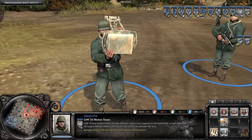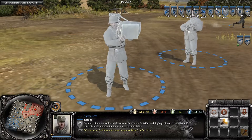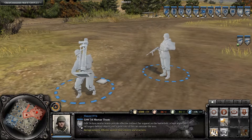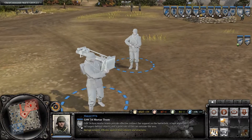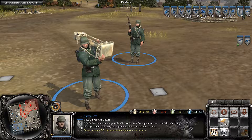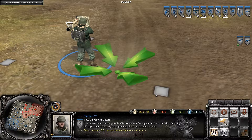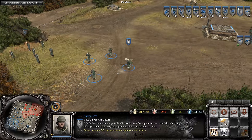Let's take a look at the Granatwerfer squad. It's consisting of four guys in-game, which is not really realistic — just like with the MG42 crew, it would be three guys. This guy is acting a bit like Superman because he is carrying both the base plate and the tube, which is kind of superhuman since these are both very heavy. In reality there would be two guys: one carrying the base plate and the other carrying the tube. Let's set up, boys.